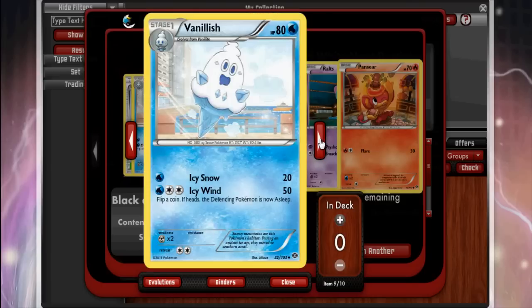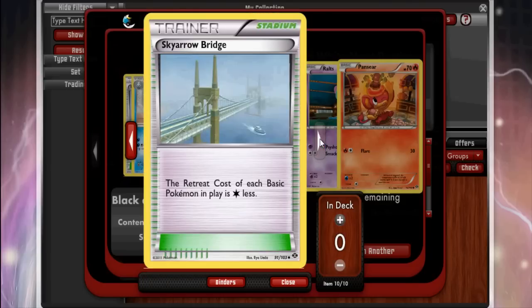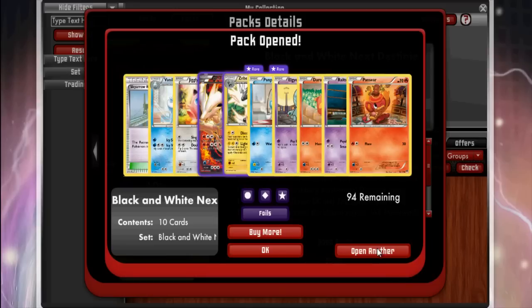Another Jigglypuff, Vanillish, Lampent. And Sky Arrow Bridge — another big card in this set. The retreat cost of basic Pokémon is one energy less, which is what a lot of people speculate will make Celebi Prime good as an energy accelerator. It also lessens the massive retreat of all those big EX Pokémon — specifically it brings Mewtwo down to one retreat cost, which is pretty scary. Another really good card.